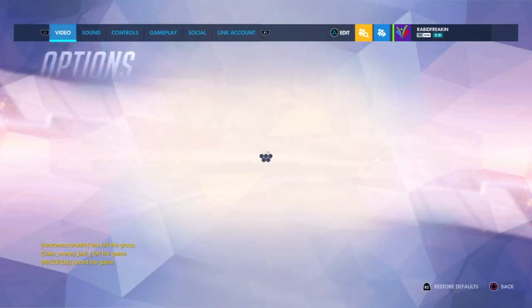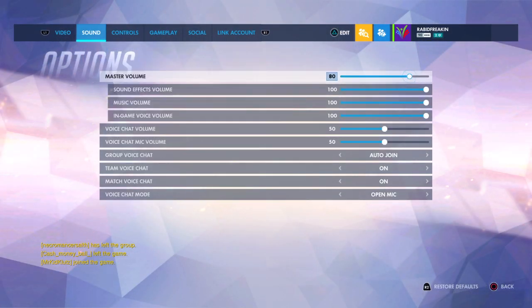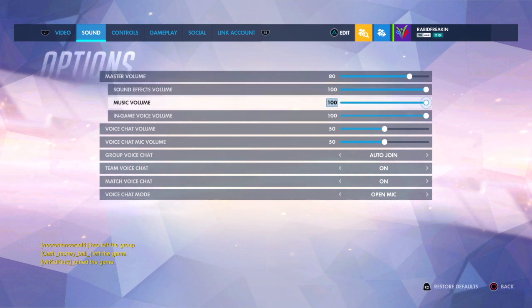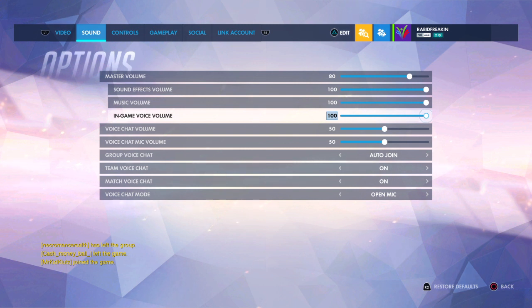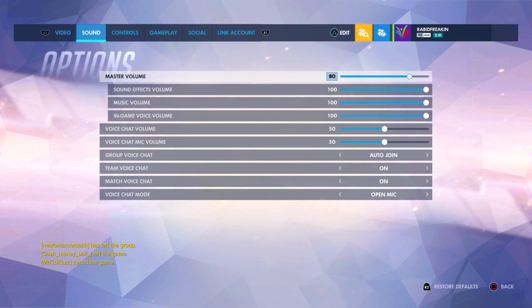First, go to Options, then go to Sound. You want to leave sound effects, music, and in-game voice volumes at 100, because those don't interfere with your mic. Set your master volume to around 80 — that's what I put mine at, but you can put yours lower.